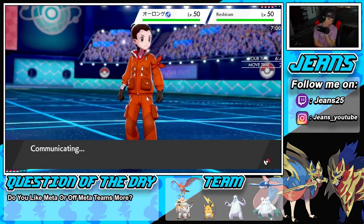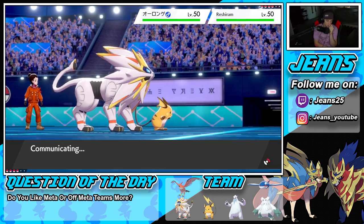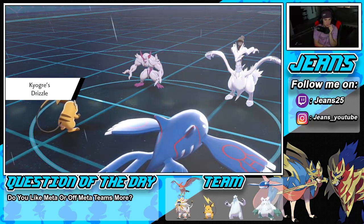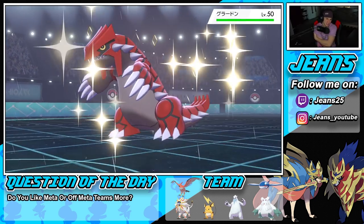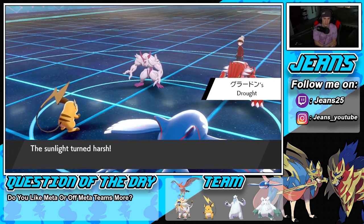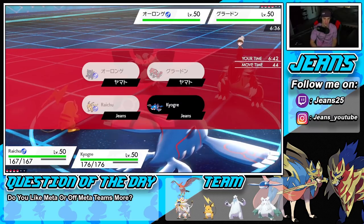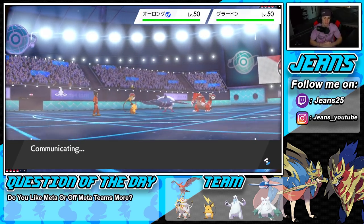Let's swap into Kyogre here and set rain. If he Dynamaxes and goes for a Flare that could do me dirty. Nuzzle is flying out here. He swaps in Groudon and Nuzzle does nothing — and he gets off the Drought! Still dropping Origin Pulse through this reflex. He's going to set up a Light Screen next turn. Helping Hand is coming out here — Water Spout's going to do more damage. He sets up the Light Screen. Here comes a nice lovely Water Spout — get off some big damage!